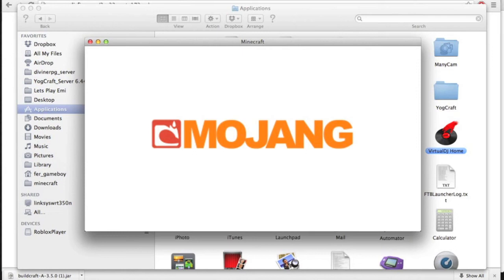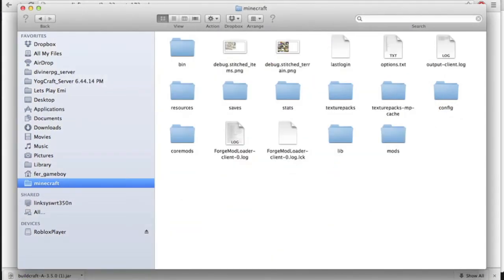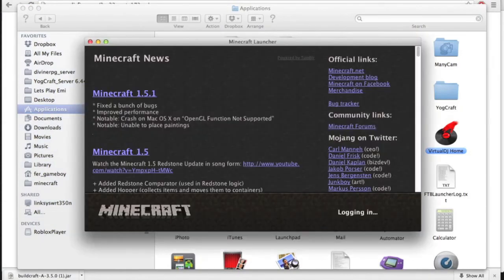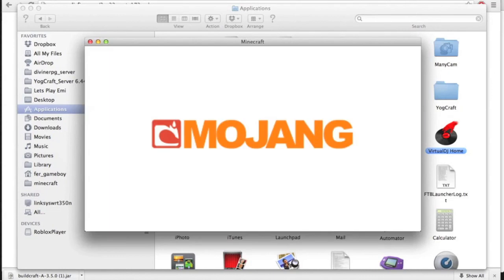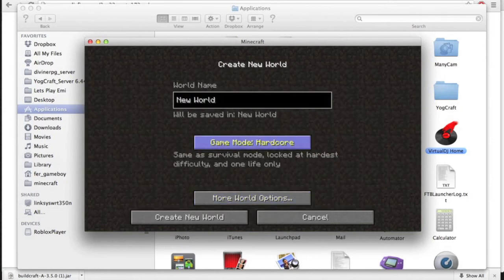Here it should say three mods now. Go into Minecraft, go to mods, then run the app again. It should not load Forge that much, so let's load it. It should open really fast and we should have it.